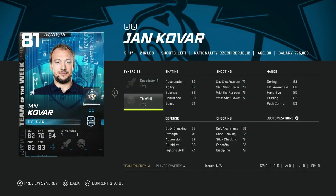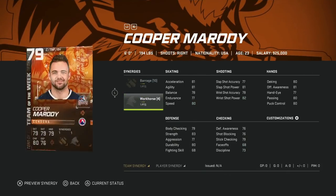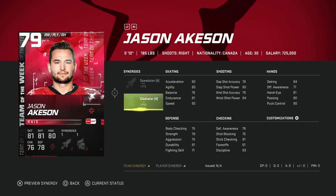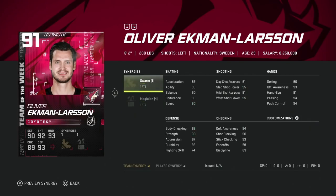83 Rocco Grimaldi with Howitzer and Shutdown — 5'6", 89 speed, pass. 81 John Kovar with Speedster and Thief — same kind of situation, no need for him here. Cooper Morody with Barrage and Workhorse — nothing to see there. 79 Jason Atkinson — not really usable either.